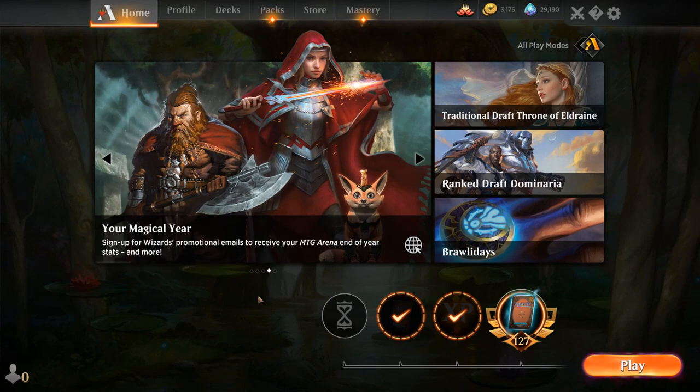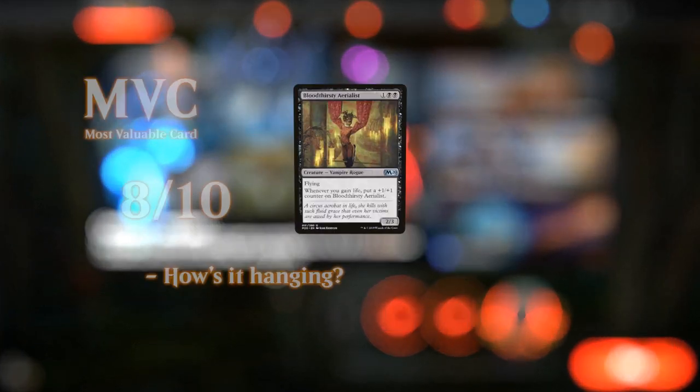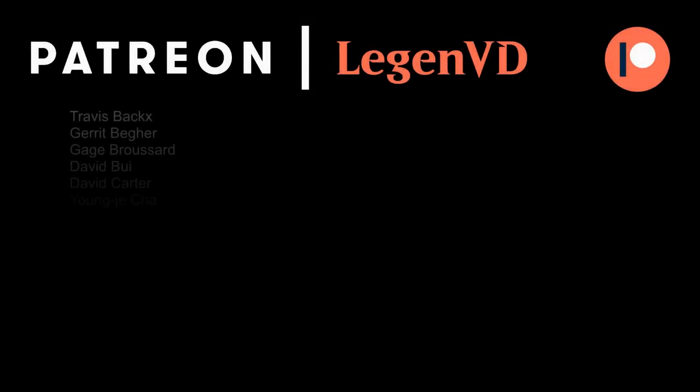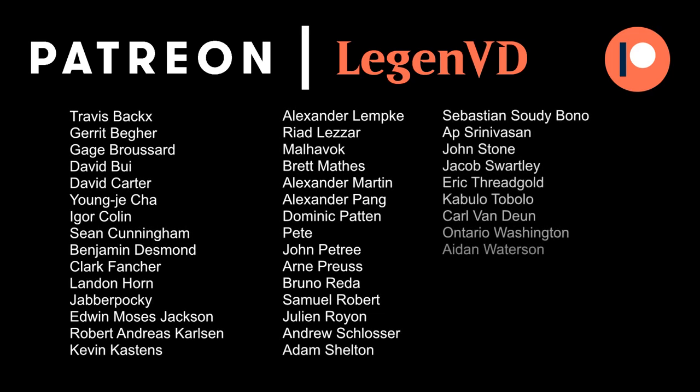So we got to see the black-white Lifebringer deck in action. Definitely the best draws involve Pridemates and Aerialists and a bunch of lifegain effects. Hushbringer plus Troll is a nice combo of course, but the deck can easily win without it — those cards also synergize well with the rest of the deck. So if we draw Hushbringer without the Troll or the Troll without the Hushbringer, the deck is still functional. That's going to be it for me today — I want to thank you for watching, hope you enjoyed, and as always, have a nice day. I also want to thank all my Patrons for being part of the channel, and you can become a Patron yourself today and decide the topic of future videos over at patreon.com/legendvd.